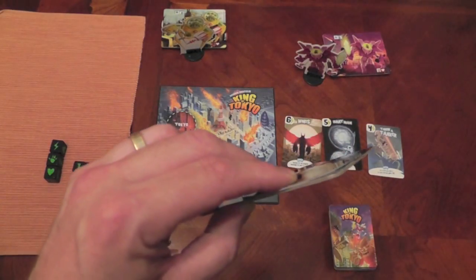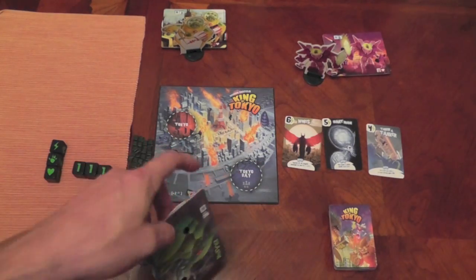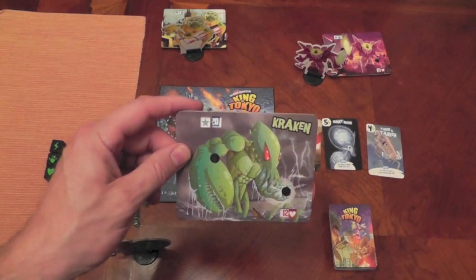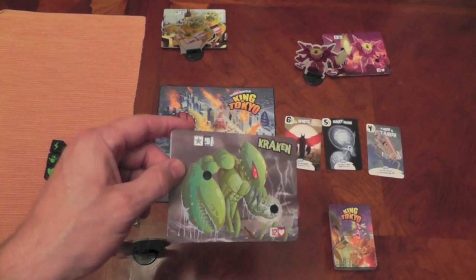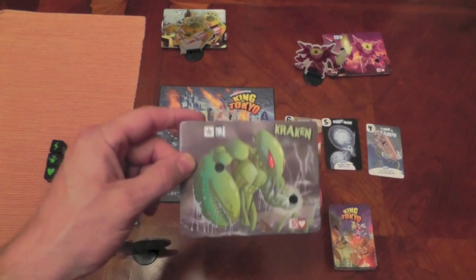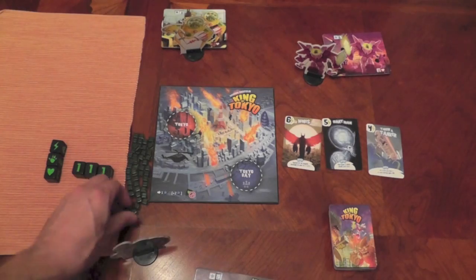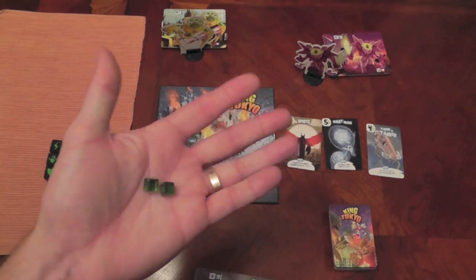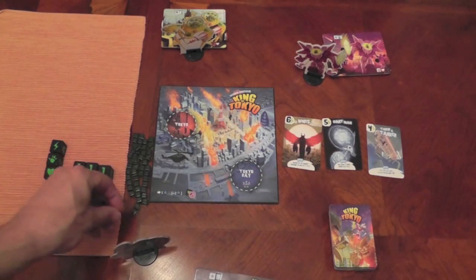The cards displayed right here — you always have three cards face up, just drawn from the deck. That's the beauty of the base game: every monster is generic, they're really just the same monster. It's the type of cards you pick up that are going to make your monster unique. You've got some energy tokens — the cubes — which are what allow you to actually purchase the cards.